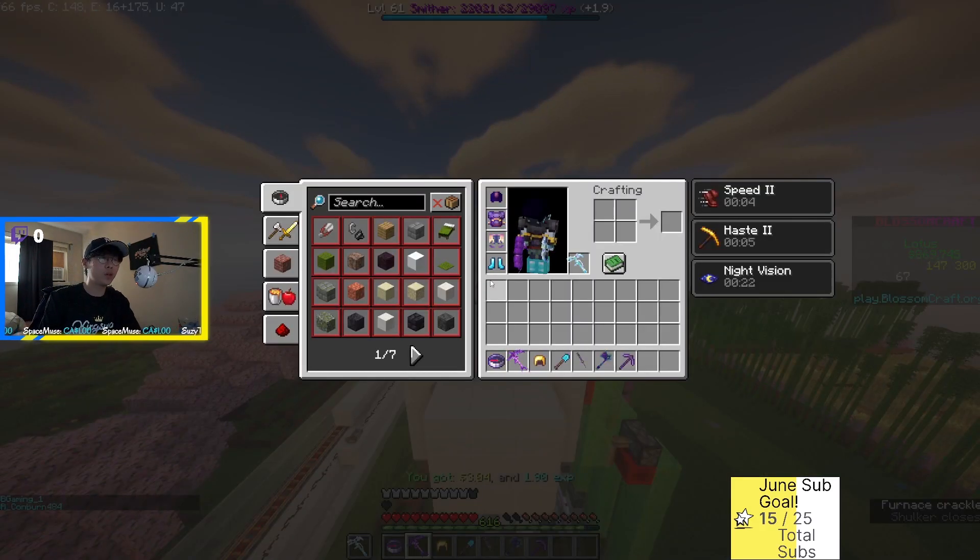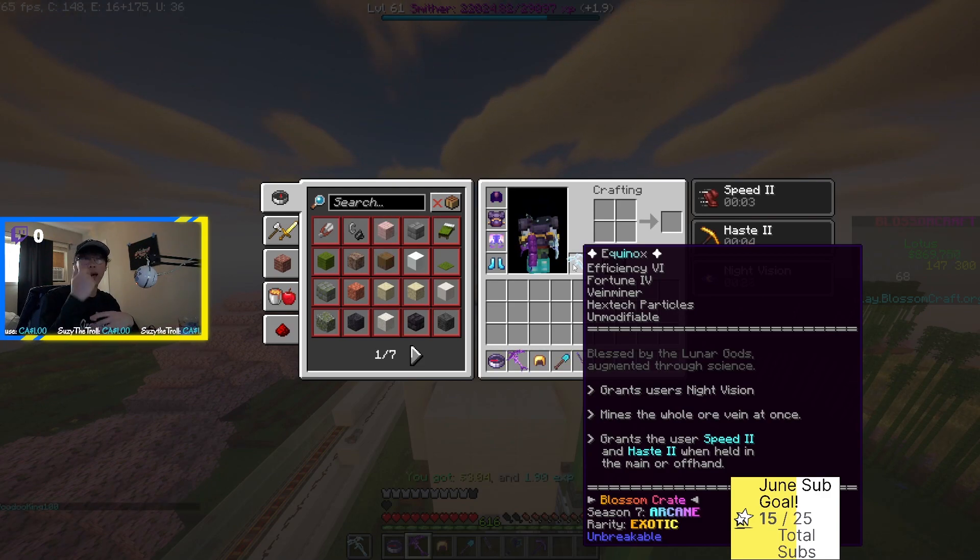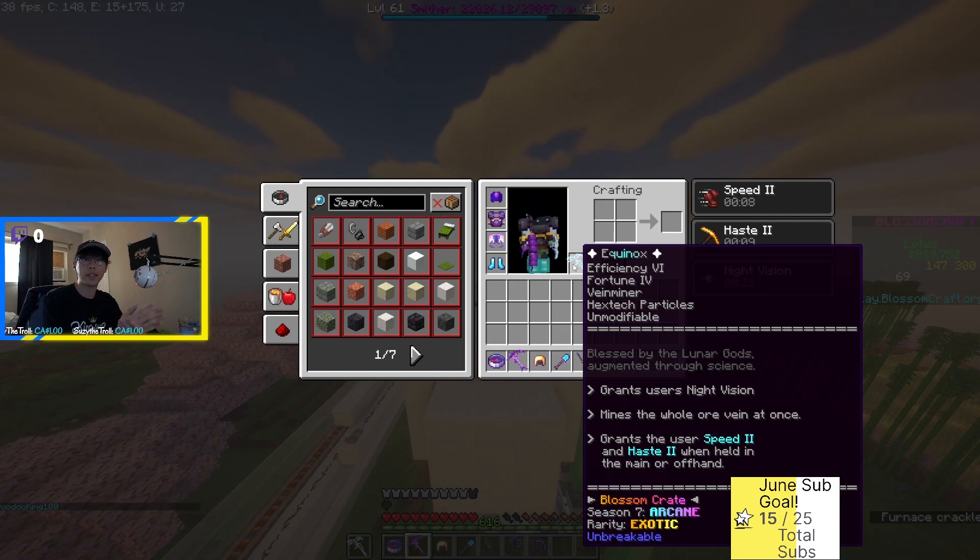Last but not least, there is something in my offhand — it is the Equinox. There are some items you can use in your offhand to give you special abilities. The reason I have the Equinox in my offhand is mainly for the vein miner. When I'm mining straight forward with the Hades I usually swap in and out with the Equinox to vein mine. On top of that, when I have the Equinox in my offhand it also grants me Speed 2.